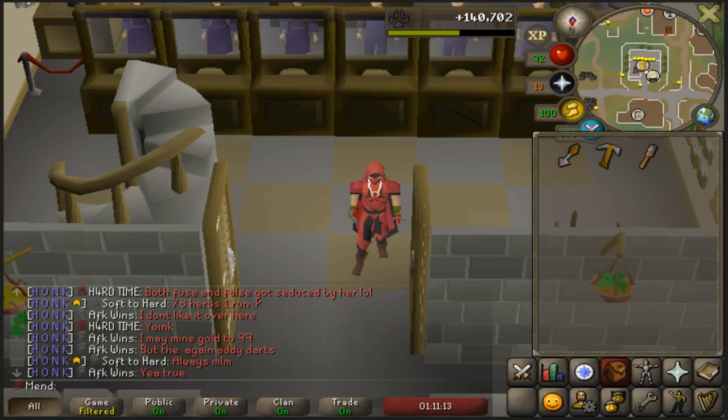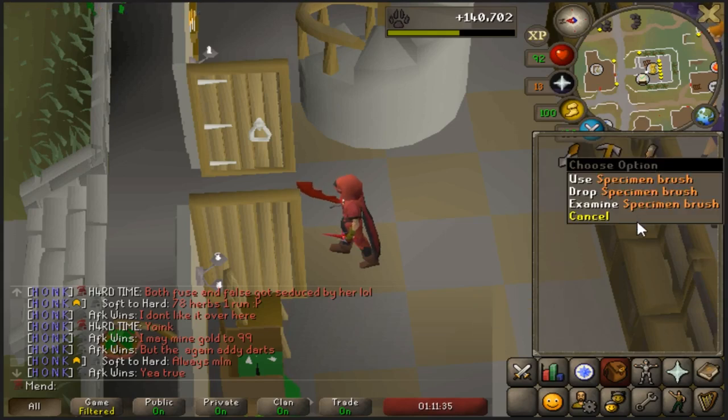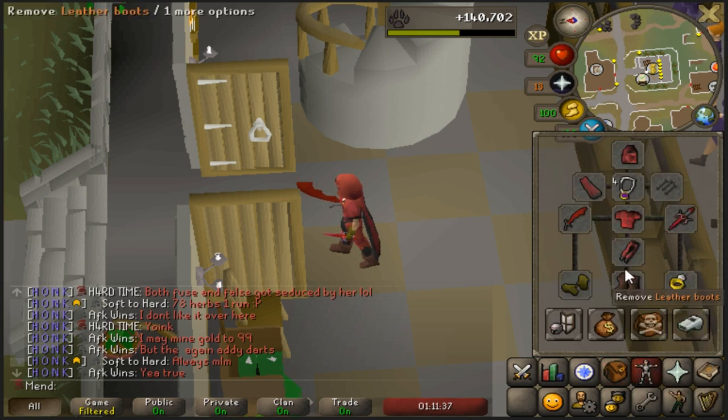Hello everyone and welcome to my guide on how to get the dig site pendant unlocked. In order to do this you will need a trowel, rock pick, specimen brush, leather boots, and leather gloves. All of which can be obtained at the museum so you don't have to worry about it if you don't have any of those.